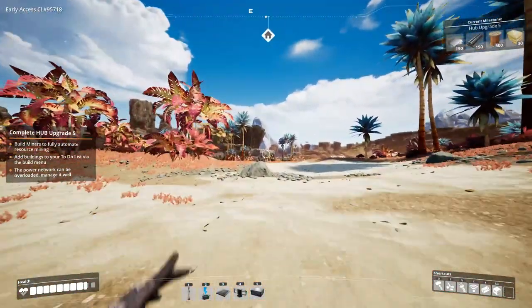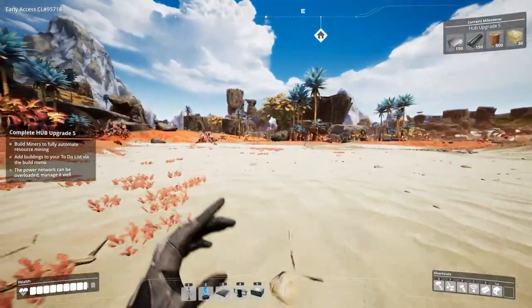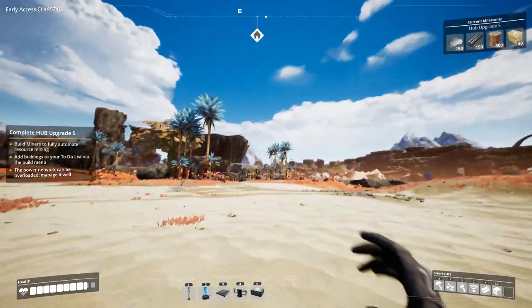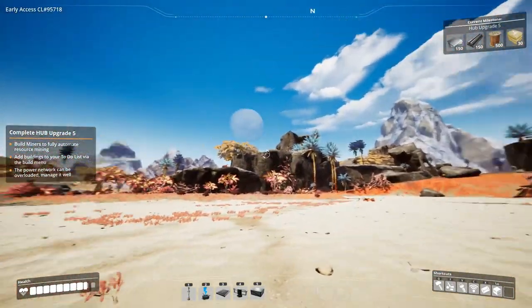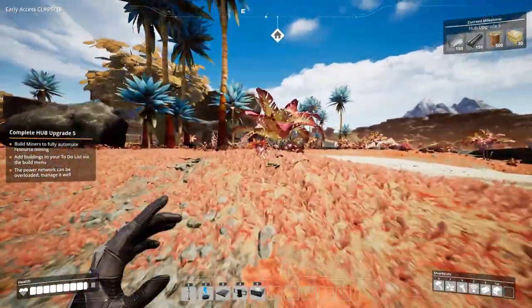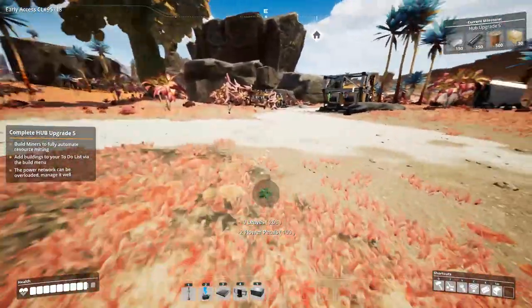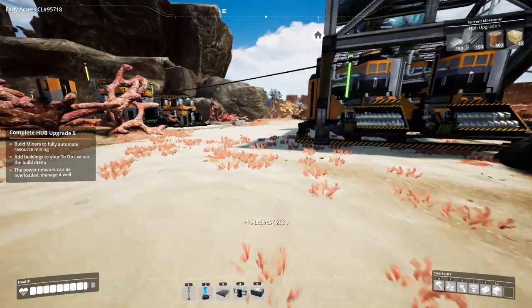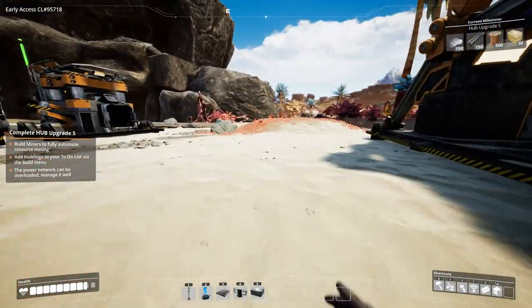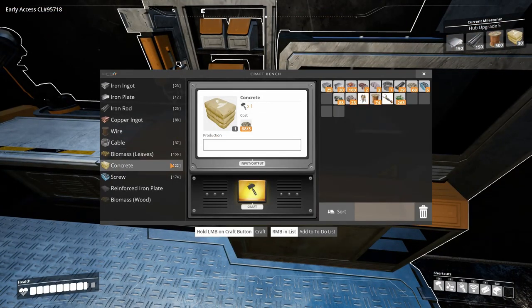Within a few episodes this is going to be a massive factory. I'm going to build up and build a space elevator over there in that section. It's going to be beautiful. Now to build some cement — we need 22. This is going pretty fast, so we'll get that miner up.